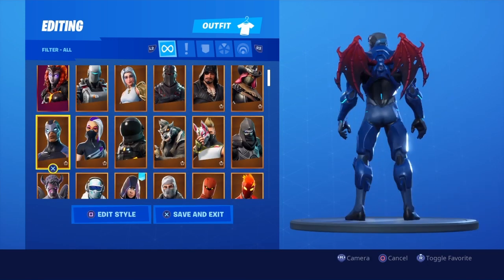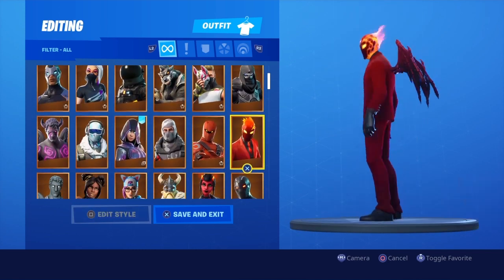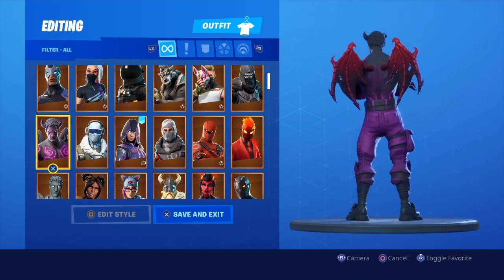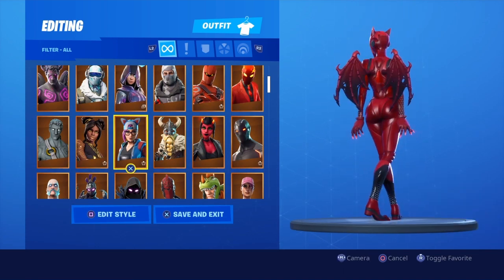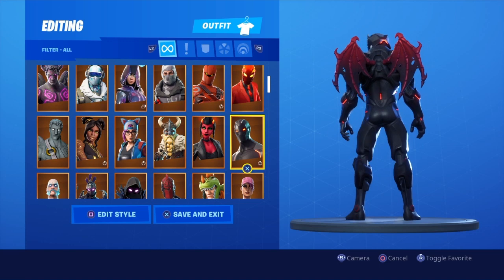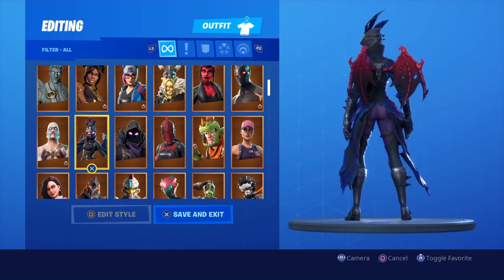Personally I definitely feel like it's a cop. It's only 1200 V-Bucks, and usually with 1200 V-Buck skins you won't get a back bling, but with this skin we do get a back bling. On top of that we get two edit styles, both pretty nice. I prefer the devil variation - it's just evil, you know, it's cool. It looks really good on Malice; any skin that caters to red and black is going to look pretty awesome.